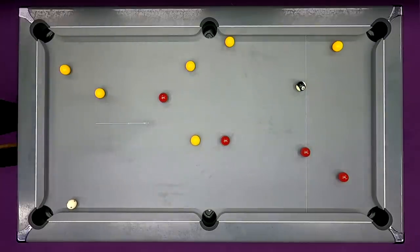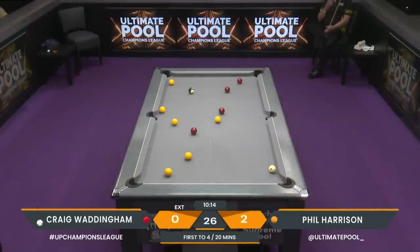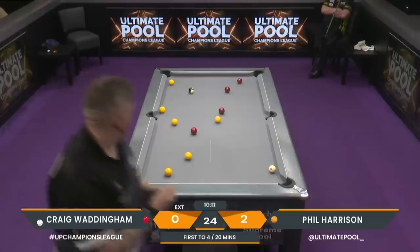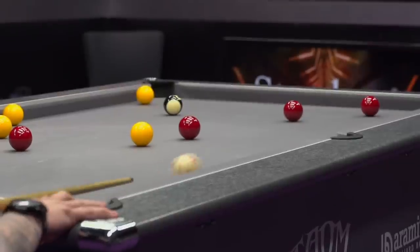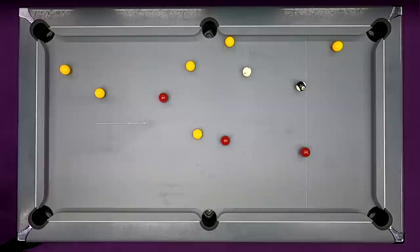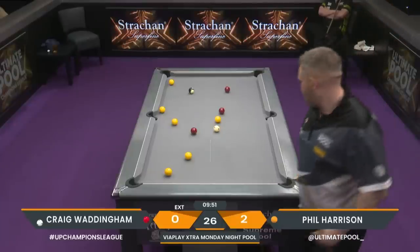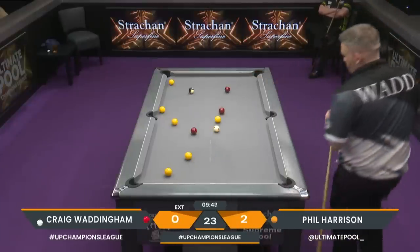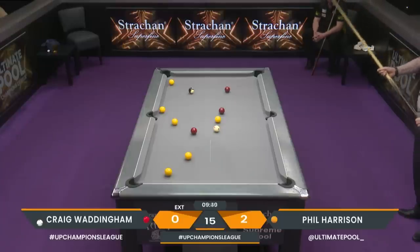Super shot. He plays a very different style to Phil Harrison — two players you'll notice go about the game very differently. Craig will just leave himself shots; he's a tremendous potter who backs himself anywhere on the table. He doesn't ask too much of himself in terms of cue ball control. Phil just gives you that certainty he's going to clear up because it feels like he's in perfect position all the time.